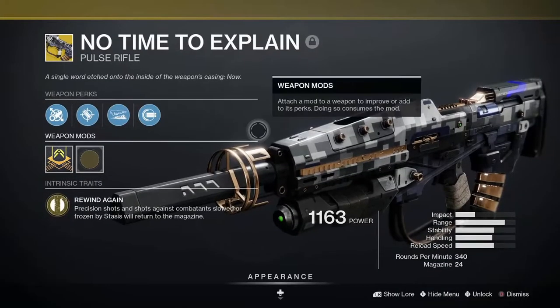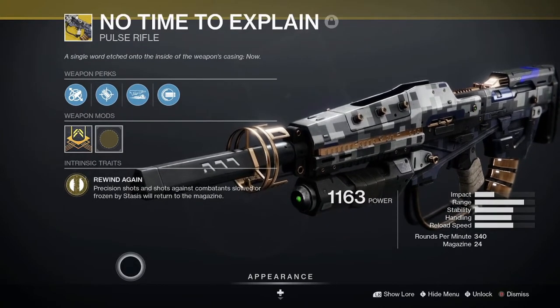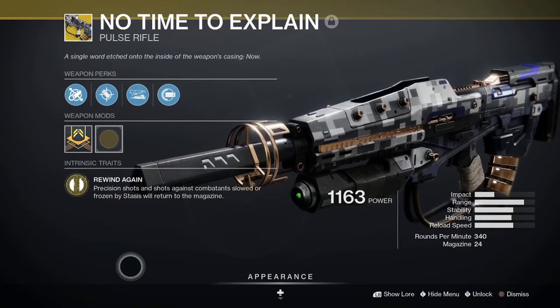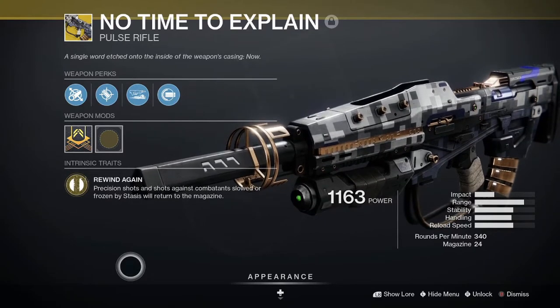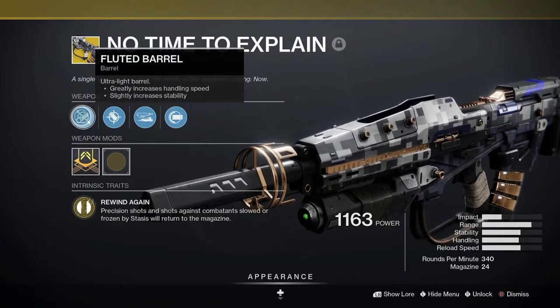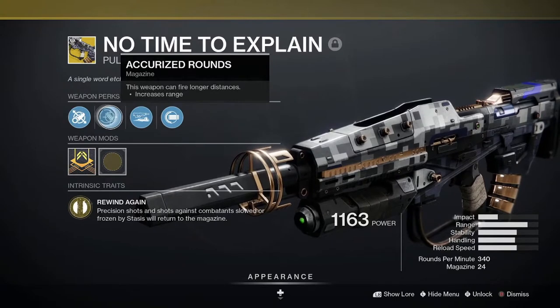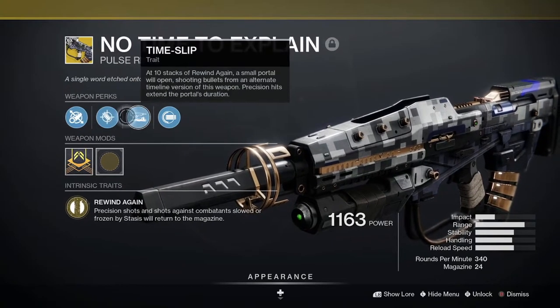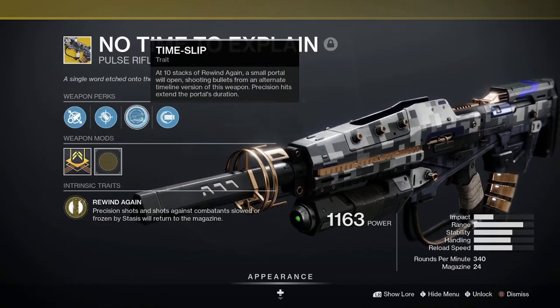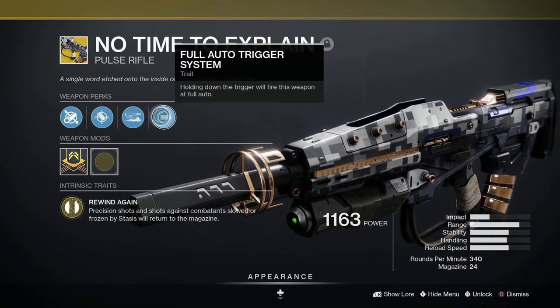The perks on the weapon are as follows. This is a high impact frame pulse rifle and the main perk is Rewind Again — precision shots and shots against combatants slowed or frozen by Stasis will return to the magazine. You've also got Fluted Barrel and Accurized Rounds. The exotic perk is Time Slip: at 10 stacks of Rewind Again a small portal will appear shooting shots from another dimension. It also has a Full Auto Trigger System.